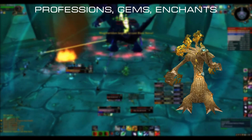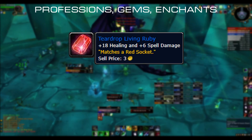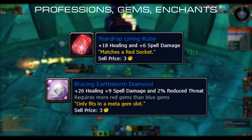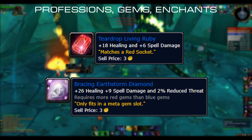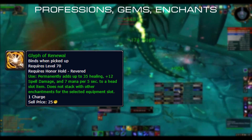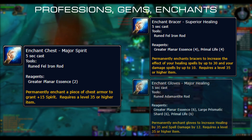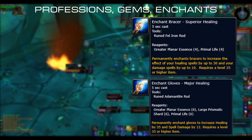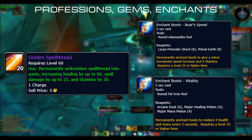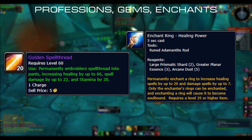Gemming Grooth is fairly easy. Just gem Teardrop Living Ruby into everything — you won't make mistakes. In case you use a headpiece with a meta gem socket, go for Bracing Earthstorm Diamond. For enchants, go with Honor Hold or Thrallmar Glyph of Renewal on helm, and I suggest picking Aldor for the shoulder enchant. Major Spirit for chest, Superior Healing for bracers, Major Healing for gloves, Major Healing on weapon, Boar's Speed or Vitality on boots, Golden Spellthread on pants, and lastly if you pursue Enchanting go for Healing Power on rings — it is really good.